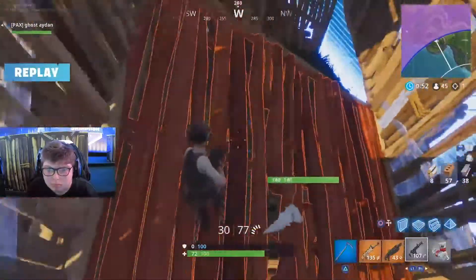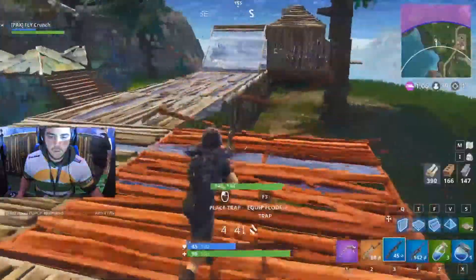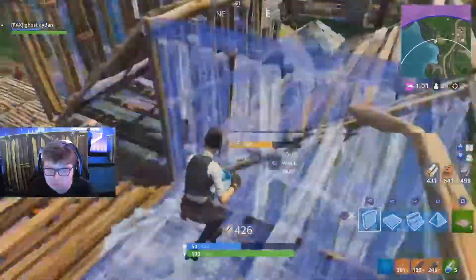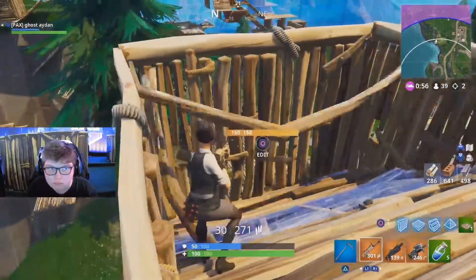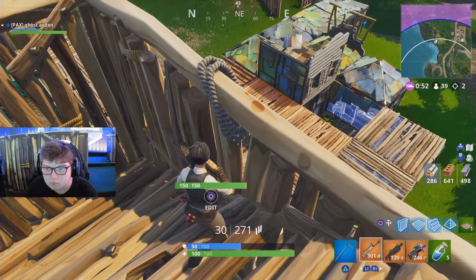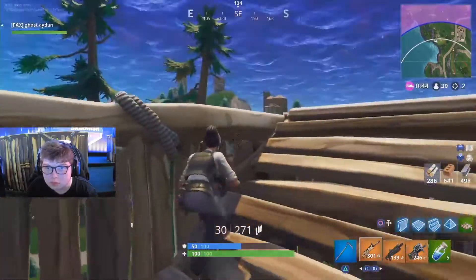This is Aiden's second elimination right on the coast. It was EMAD, who we watched get a double on Kupen and Kriz — but then Aiden eliminated EMAD, meaning three players' worth of loot was there. He's added a ton of materials, shields, and a legendary compact SMG to his inventory. I don't think Aiden picks it up unless it's legendary at this point — everything that gets dropped in front of him seems to upgrade out of his opponent's inventory.